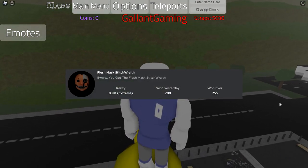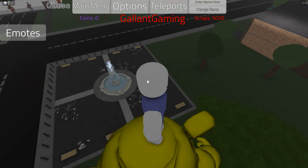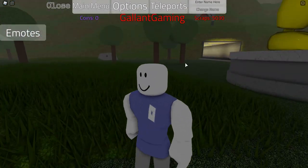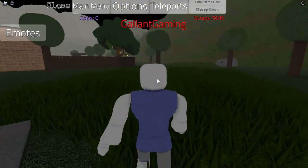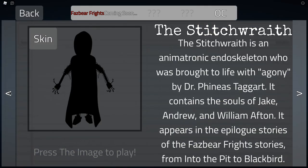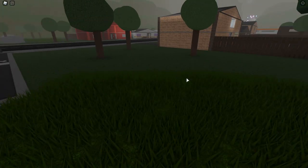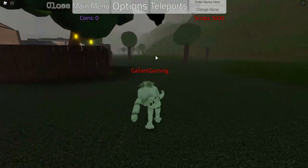For the next badge, Flesh Mask Stitch Wraith, we're going to go ahead and stay at the houses teleport and go to the back left of the statue. If you're facing the statue, go behind it and go to the left. We're actually going to turn into someone that can run a little bit faster just to get this part out of the way — I'm going to pick the Plush Trap Chaser. You could be whoever you want.